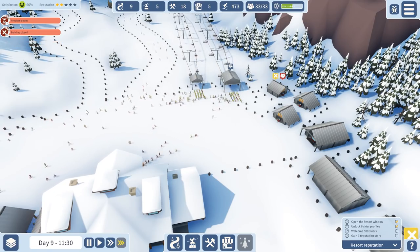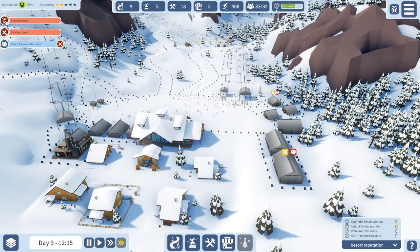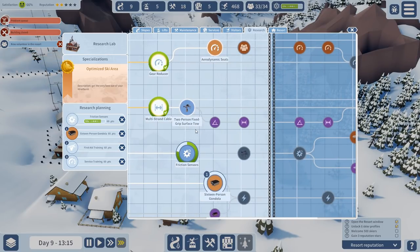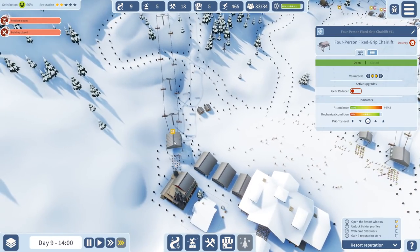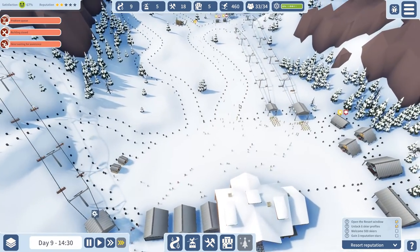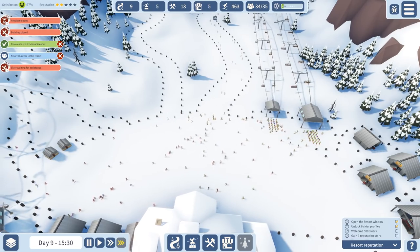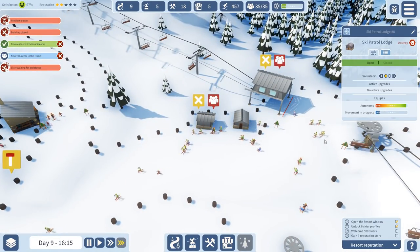The problem queue is still there, but the good thing is skiers aren't falling down, which makes the reputation a bit better. At this point we are just waiting for the updates — this is really the only thing we can improve. Aerodynamic seats, two-person fixed grip surface tow — I don't know what that is, but give it to me. If it makes things more efficient, we should go for it. This is ridiculous — oh my God, look. We don't have too many volunteers left, do we? Not really. Volunteers are also kind of a problem, but we are doing way better than last time. Skiers waiting for assistance is nearly not a problem anymore, so security should be fine. We'll get rid of it as soon as we have the upgrade.